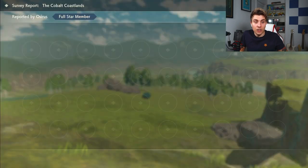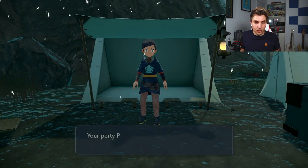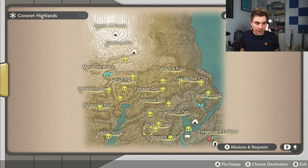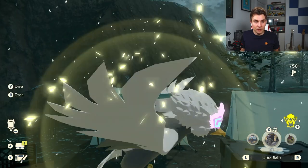Now we're at Coronet Highlands. We'll start with Cleffa. First, you're going to need it to be nighttime — Cleffa is a very rare spawn and a difficult one to get. It took me a long time to find one. The weather condition doesn't matter as long as it's night. Looking at the Pokédex it will only appear at nighttime regardless of weather. It's down in Fabled Springs, right over here on the map. There's no quick way to get in here unfortunately, so we make our way across.